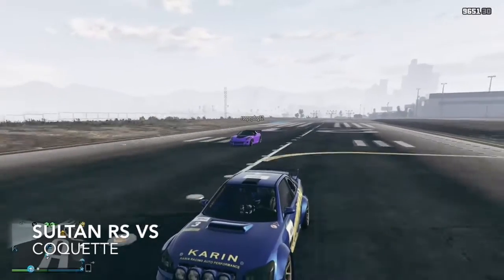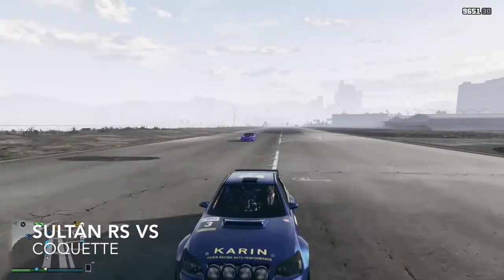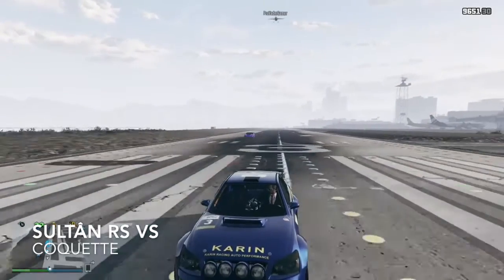Last but not least we've got the Coquette, and the Sultan leaves it in its tracks — absolutely demolishes it at the beginning and seems to be gaining distance as well.